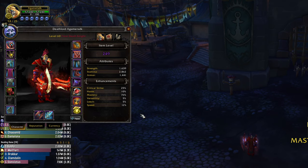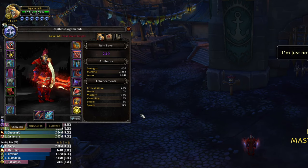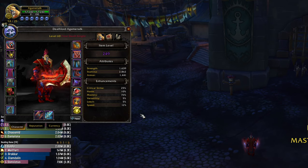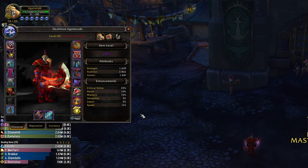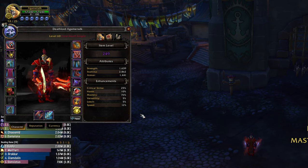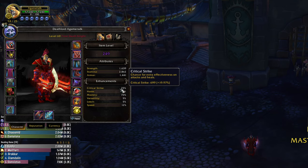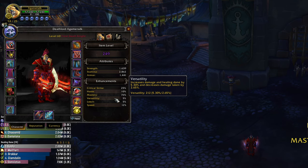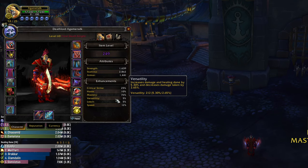Once you have 70-75% mastery, focus on crit and haste. If you have a haste trinket like the Sylvanas haste trinket, focus more on crit. If you don't have a haste trinket, focus on haste from your stats because haste is important so you don't lose your Everfrost stacks from Remorseless Winter and you have a faster global cooldown. You can go 10 to 13 percent haste and 20 to 25 percent crit.